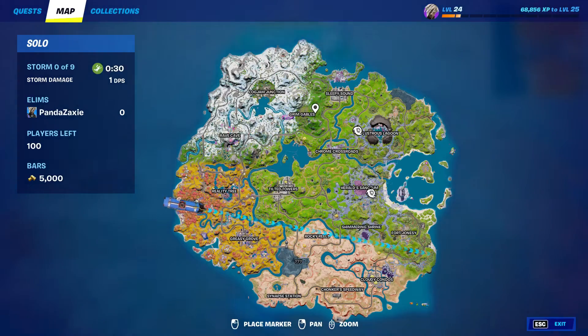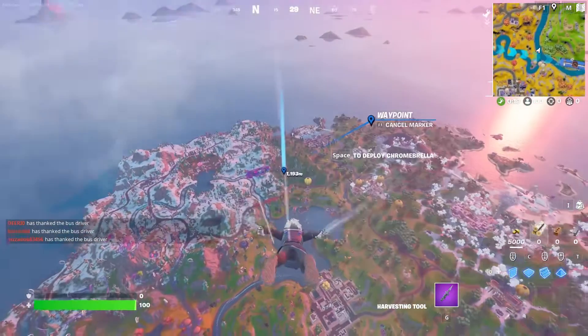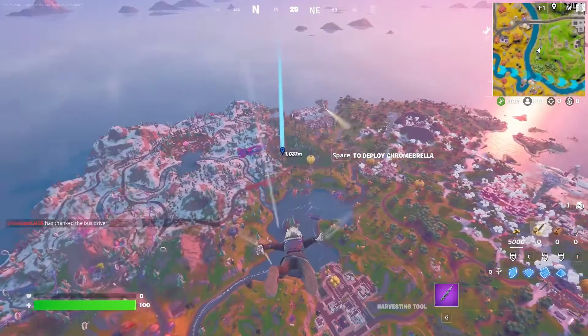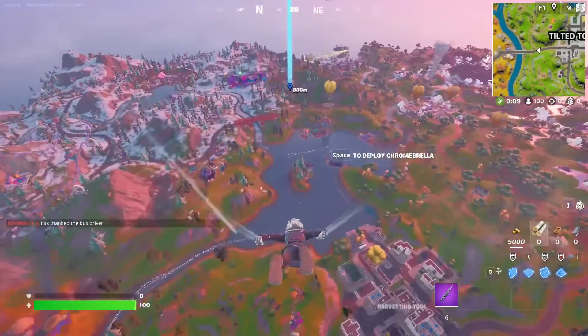So Grimm Gables is this new POI. This is something leading up to the Fortnite Mares event, which will be happening at Halloween. There's a bunch of spooky stuff that's going to be happening, and they've already had some Halloween skins in the item shop.